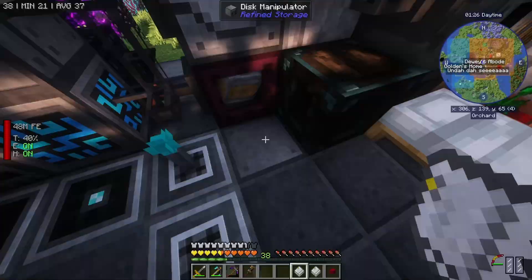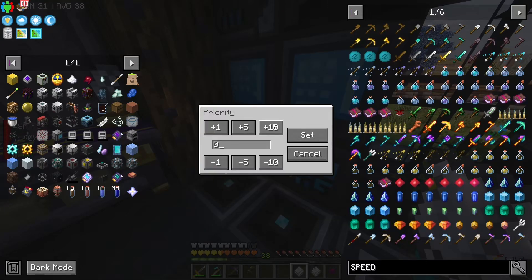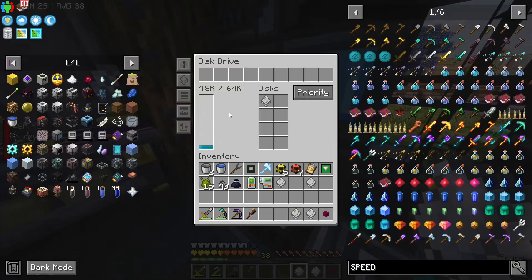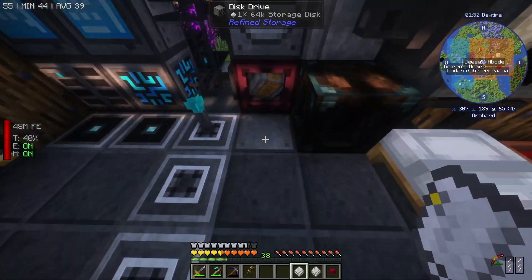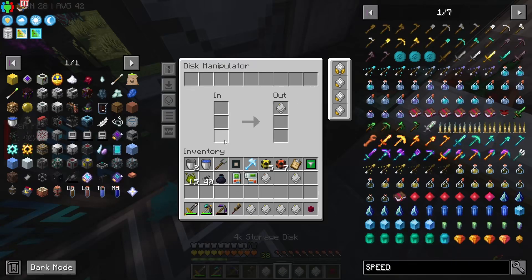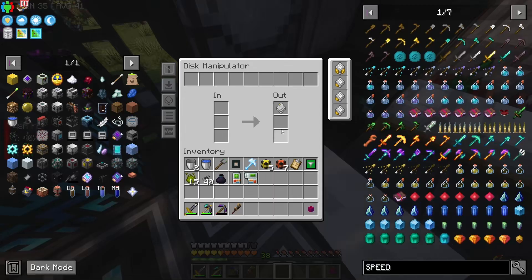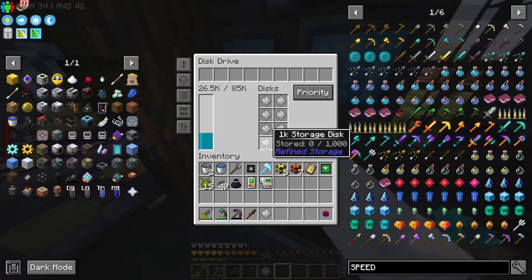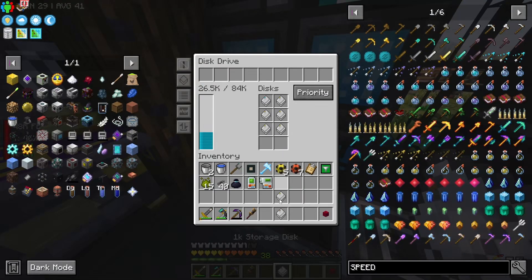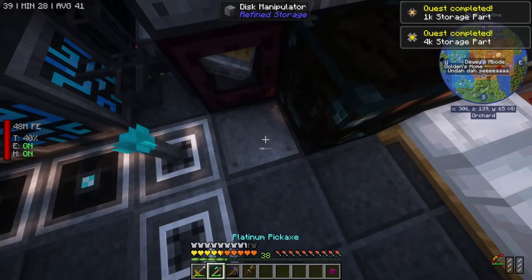It'll put the stuff into the network which is pretty cool. And then we can look over here and this guy is slowly but surely filling up, which is nice. The problem is he might be filling up other stuff too. I could just set this guy to a higher priority, but I'll trust the previous me. So I've already changed my mind - I want to upgrade this guy, I want to see the difference.